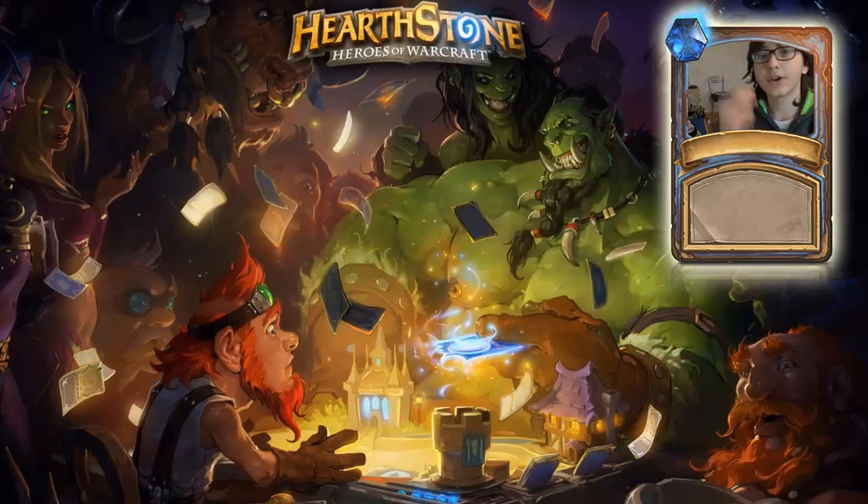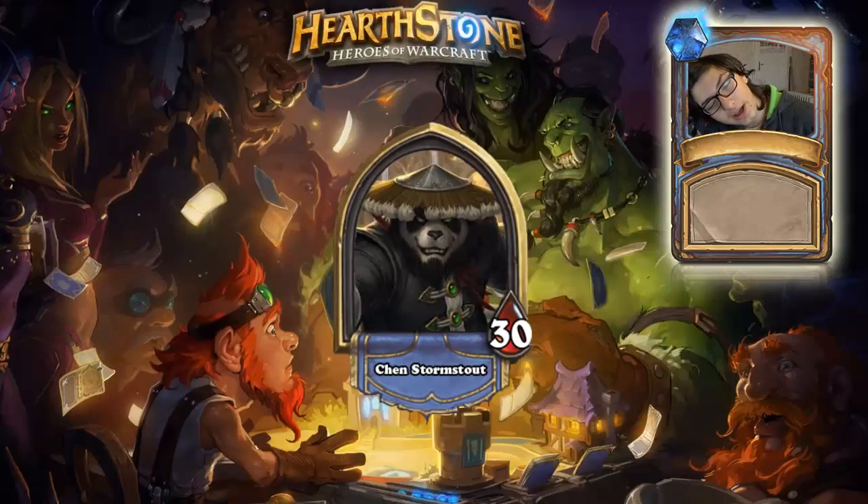First off, the hero is the one and only Chen Stormstout. His hero power is going to be 0 mana: switch to another hero power. I think that's a pretty good hero power. Also, when you use the hero power, it switches automatically, so you get the first one first.